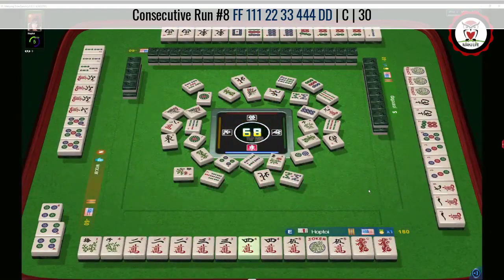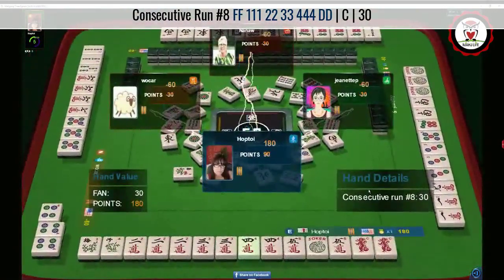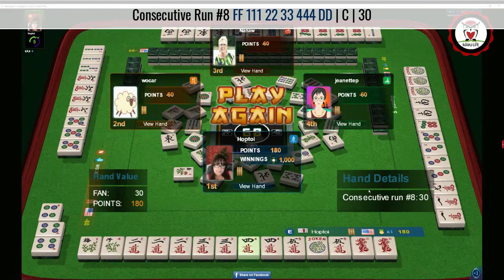We've got consecutive run concealed. That was a bit challenging deciding whether to go for the concealed hand or that second hand from the bottom. We also had potential for the third hand down.